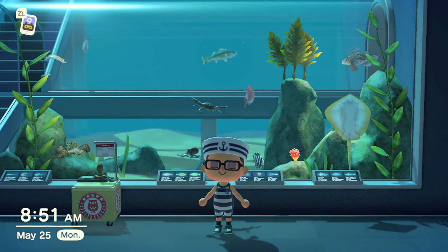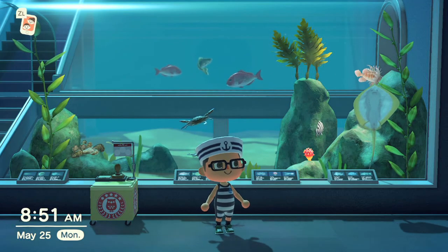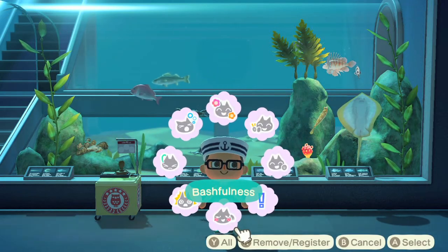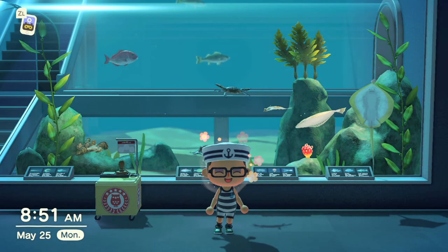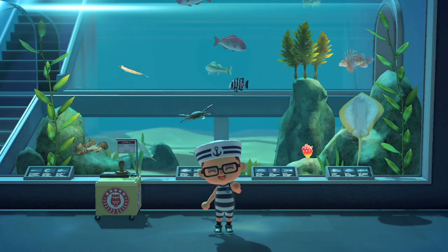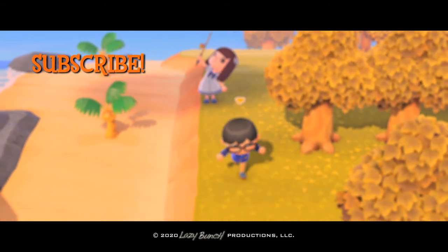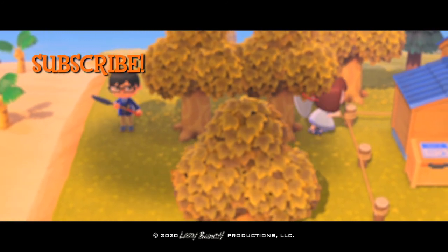Those are some of the things that come with the July update — some really cool stuff. Gullivar is one of the new additions too; unfortunately we didn't get to see him in this video, but we may in another one. Any last thoughts, Kaylee? Just make sure you find pearls — they're the smallest shadow and I don't think they move, or at least not fast. Thanks for watching everyone — like, comment, subscribe, and we'll see you all next time! Bye!